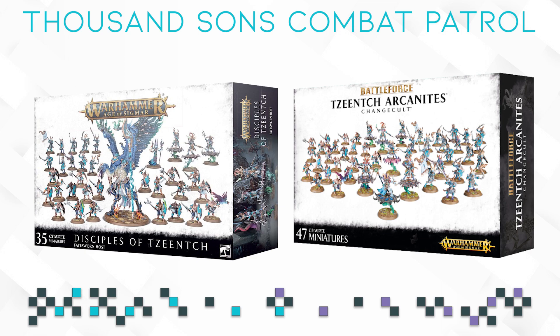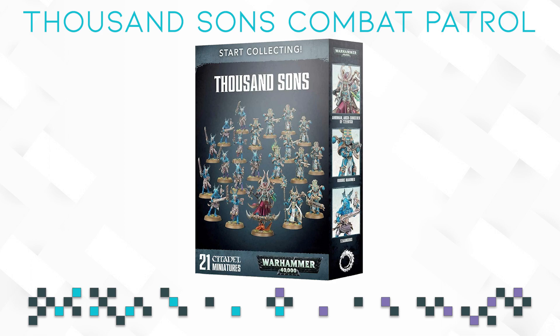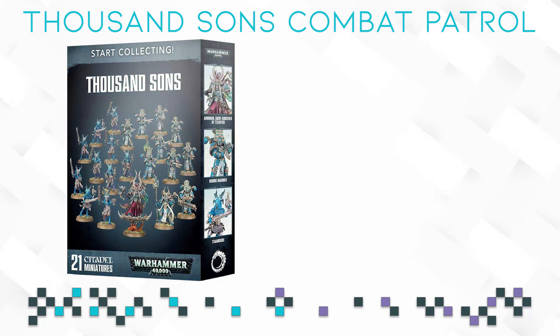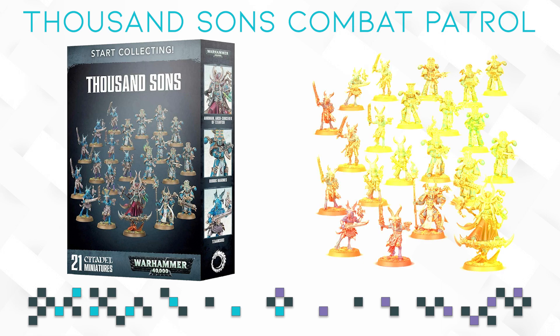In one battleforce Tzaangors were the main bulk of the army; in another they were just thrown in to differentiate the box and make it a little more colorful. Next up there is the Thousand Sons Start Collecting box — there's an Ahriman in there, 10 Rubric Marines, and 10 Tzaangors. I'm glad Ahriman is not part of the Combat Patrol, because he's been in the Start Collecting for quite a while and every Thousand Sons veteran already has multiple kits of him.